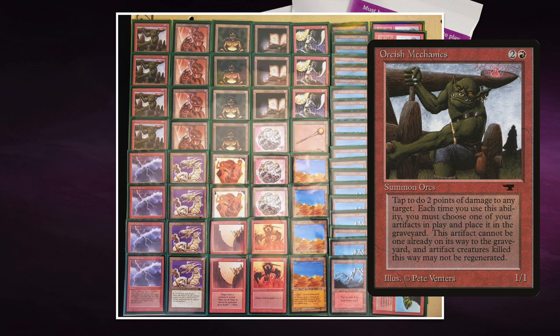If you want to kill bigger creatures, you need some help — and that's where Orcish Mechanics comes in handy. Your opponent attacks, you deal one damage with your Desert, maybe even with two Deserts, and if you still haven't killed the creature, you can use Orcish Mechanics. It's a 1/1 for three mana — they probably should have made it a 1/2 or 1/3 — but its ability lets you tap it, sacrifice an artifact, and deal two points of damage to any target.